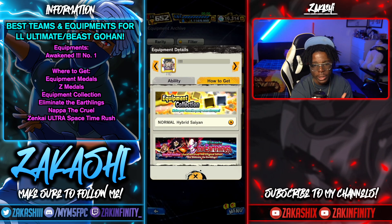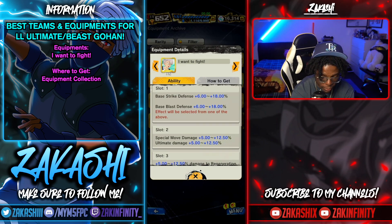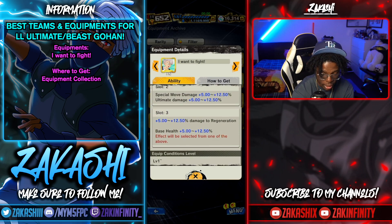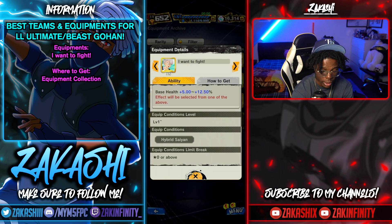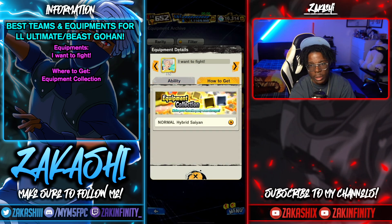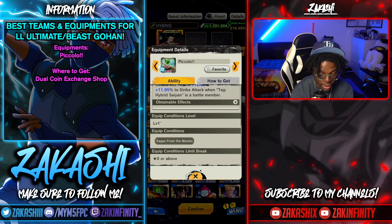The next equipment gives strike defense on the first slot, special move/ultimate on the second slot, and health on the third slot — pretty much a lot of what you want. Even though Beast Gohan doesn't have an ultimate, you'll still be getting 12.5% from the other slots, which is a big amount. You can get this from the Equipment Collection. For Hybrid Saiyans during the bonanza right now, definitely grab one.